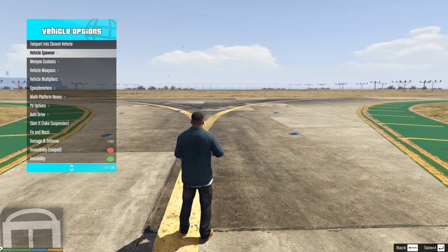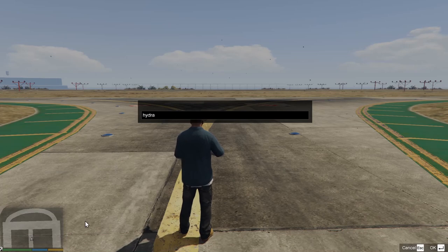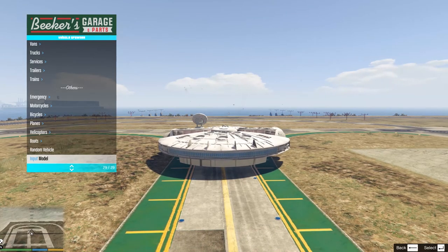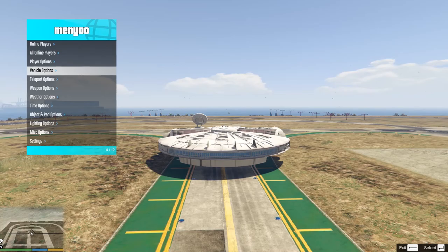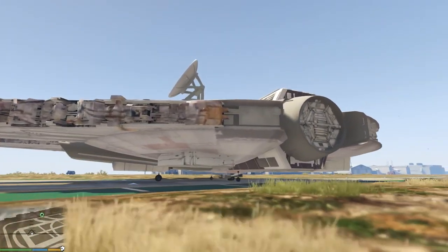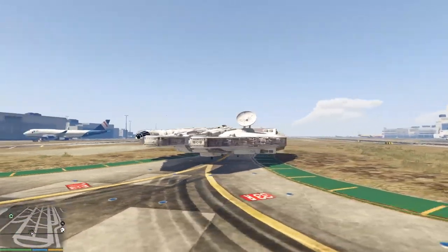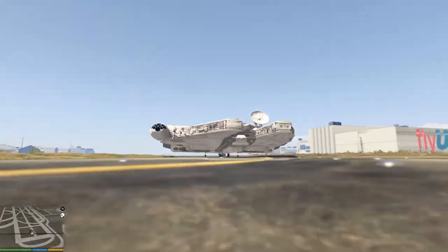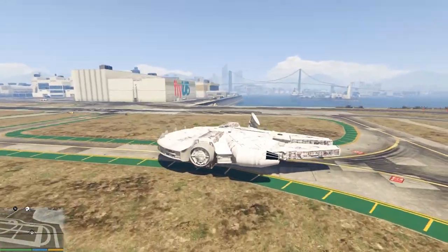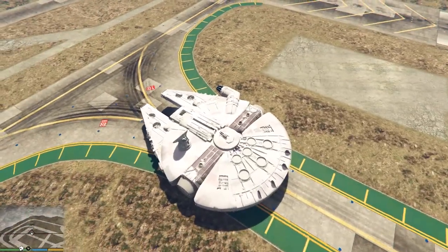First of all, we have the Millennium Falcon, which replaces the Hydra. Here you can see it — it's majestic. Every detail is worked in; it's the same as in the movie, every little antenna or whatever is the same. He really put a lot of work into his mods, and so you can see it replaces the Hydra.